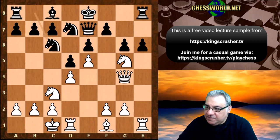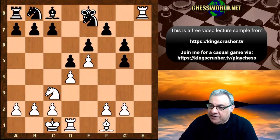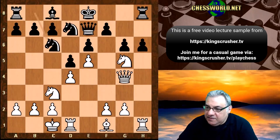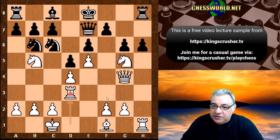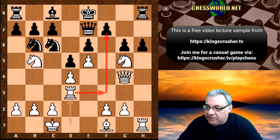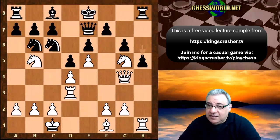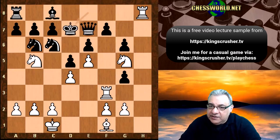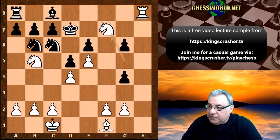Knight c6 - if Queen takes g5 check we're just taking and taking on h8 with a big advantage for White. So Knight c6, then we have Rook d3. The immediate concern for Black is the pressure on f7. We have h5, and now guess what Stockfish plays - it's a really wonderful tactical move: Rook f3. If a6 is played, if h takes, the point is Rook takes h8 check, then we just take on f7 with a big advantage.